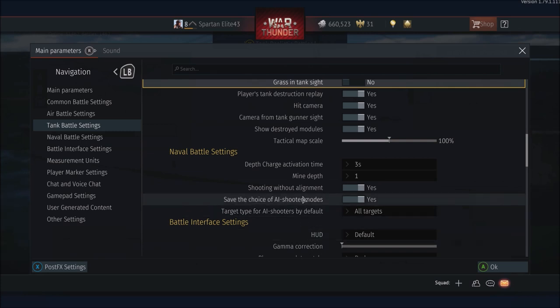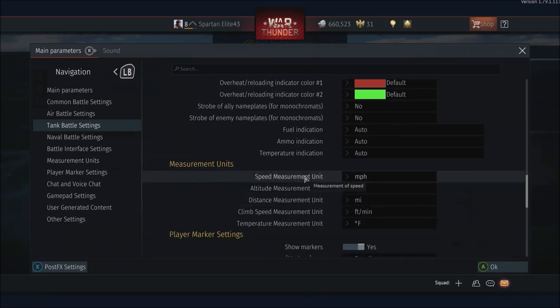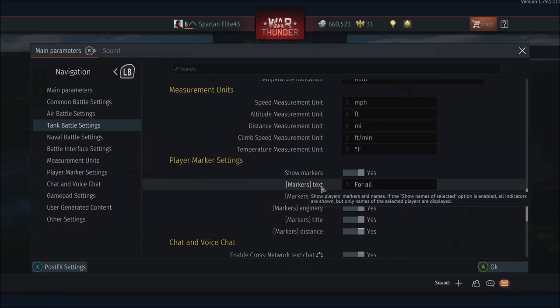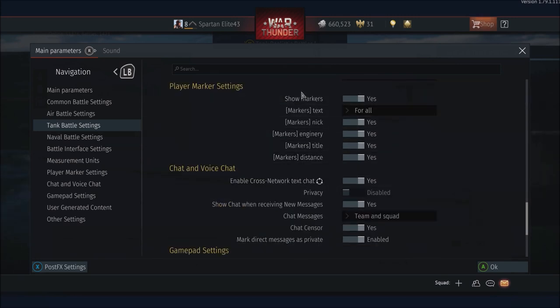Then battle interface settings — you can change teammates' colors and all that. There's a lot of stuff you have control over, including speed and altitude measurement. You can change this from kilometers per hour — it starts out in KPH — to miles per hour, and switch from Celsius to Fahrenheit, miles, feet. So you can change it to fit what you understand. I wish more game developers would allow you to change things like this — it helps those of us who aren't metric.